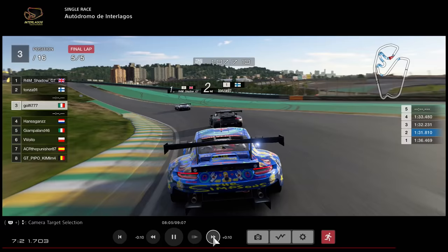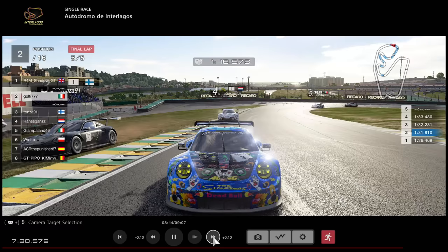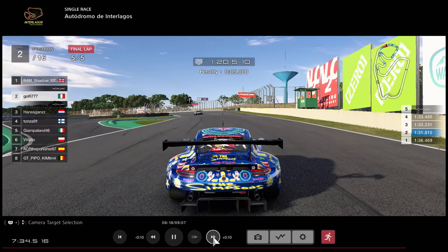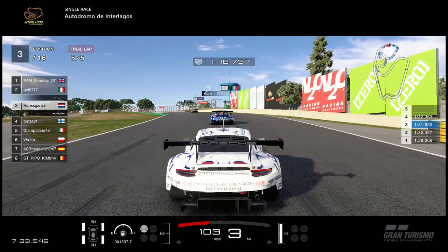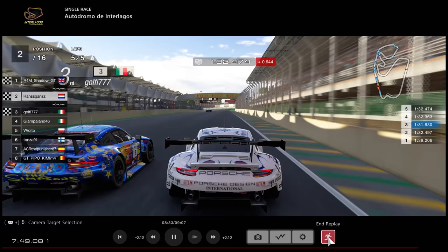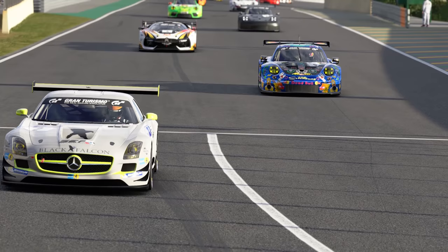Watching the replay: he loses out to the Finnish driver, and then the Italian goes for the dive-bomb of the millennia - it was never going to work. Just completely battered him wide, gets himself a five-second penalty. And this guy in fourth was just minding his own business - he gets completely obliterated, and then the guy in second gets a penalty. So fourth to second for free for that guy. Fair play. That was quite a funny little moment at the end, though probably not funny for the Finnish guy.